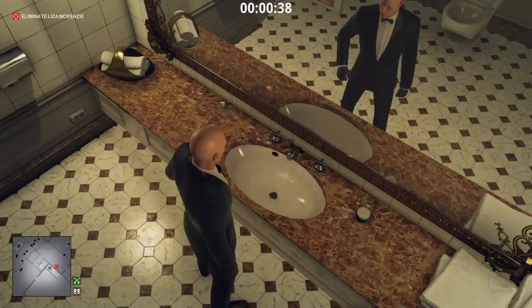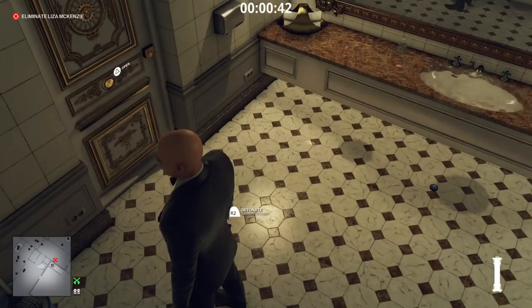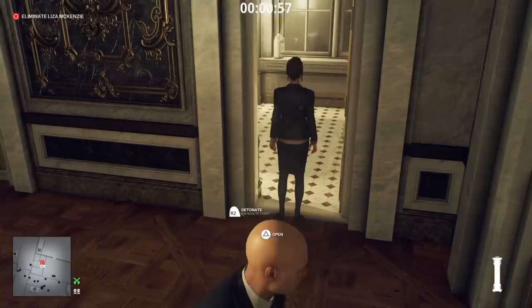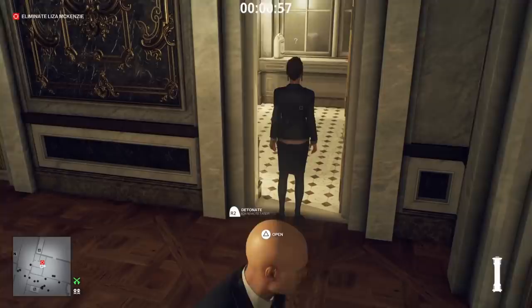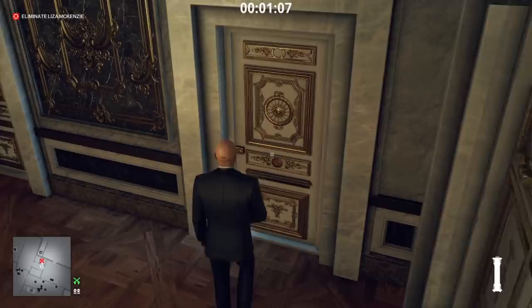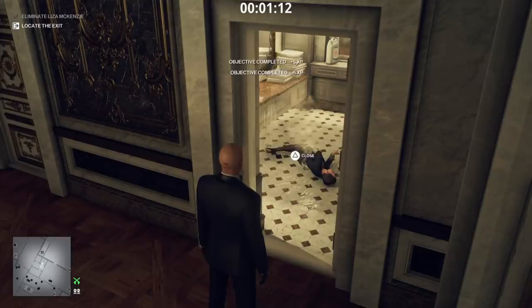Another option: if you have the micro remote taser, overflow a sink to distract your target, place the micro taser in the puddle of water, and when your target goes to investigate, trigger the remote taser for a free electrocution kill. You can also drag bodies onto pools and do the same thing. Keep in mind you can subdue people — as long as the body isn't found before you kill them, you're fine.